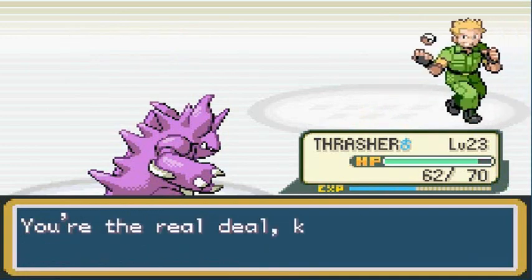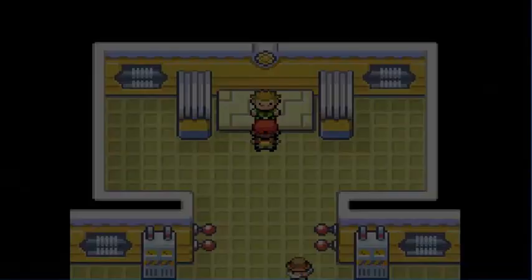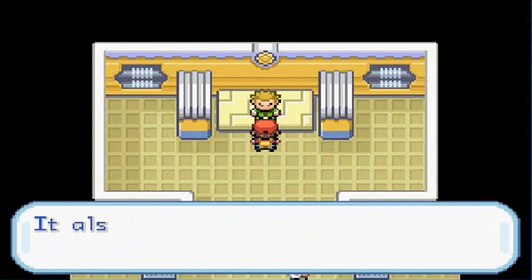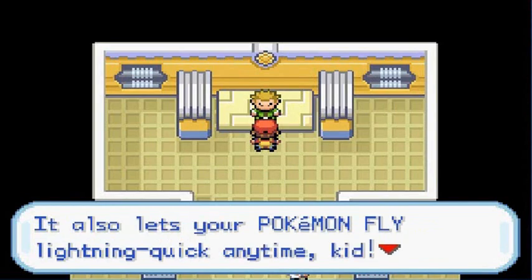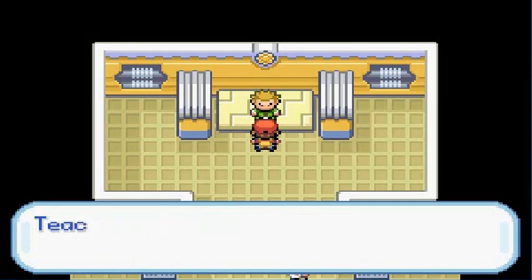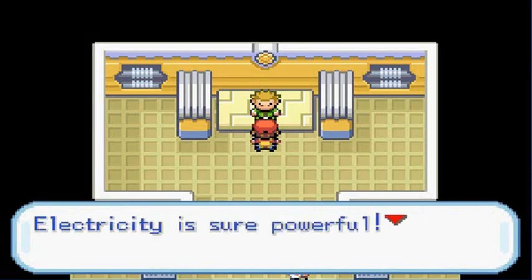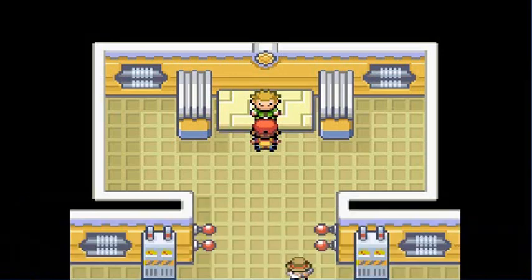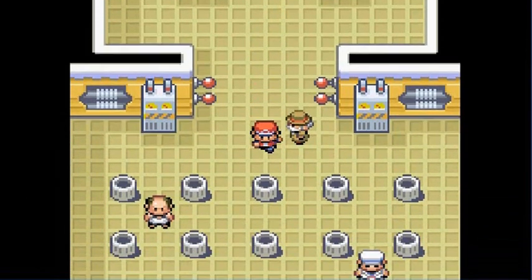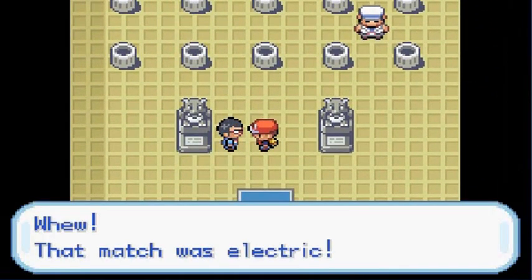Lieutenant Surge says: 'Now that's a shocker. You're the real deal, kid. Take this Thunder Badge.' The Thunder Badge cranks up your Pokemon's speed and also lets your Pokemon fly to any location. We also get TM34, which is Shockwave — teach it to an electric Pokemon. Surge adds: 'Electricity is sure powerful, but it's useless against ground-type Pokemon.' That match was electric. Three badges total — we've accomplished what we needed to do!